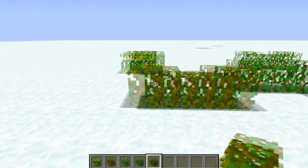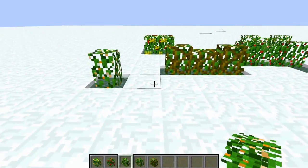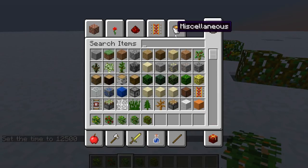The vine ones are my favorite - I think these look awesome. I don't know why, they just do. They're like dead vines. The glowstone ones, like I said, don't actually light up.